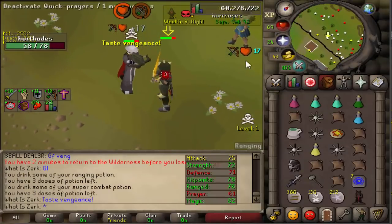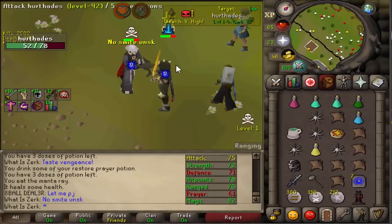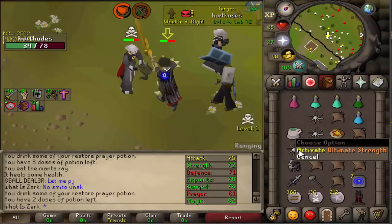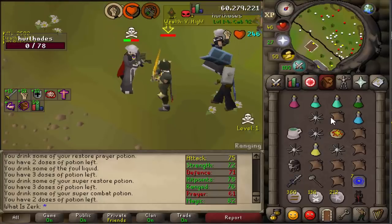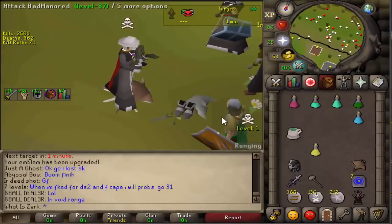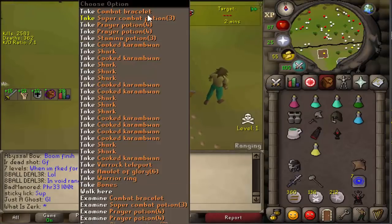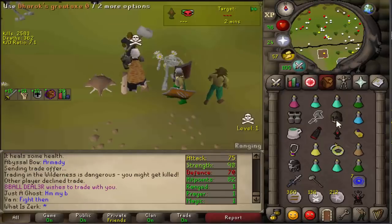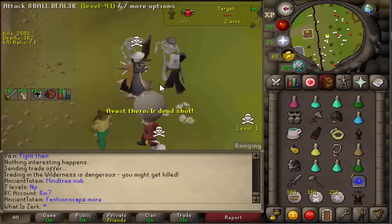New target with a Saradomin sword and bandos boots plus obby cape — risking about 300k. He's sitting on 39 HP and we go for the spec. We just maxed a 51 whack! Bandos boots, D axe on the floor — look at that loot pile! Bandos boots, helm, axe, cape, emblem, warrior ring. Price check: 1.7 mil! I'll take that.